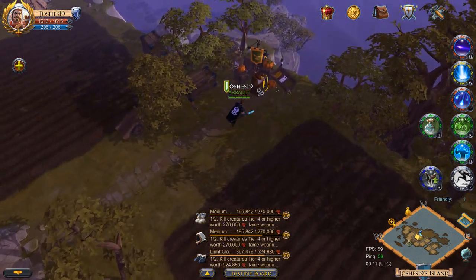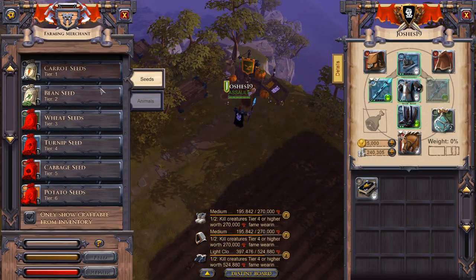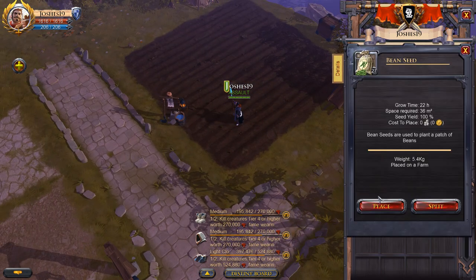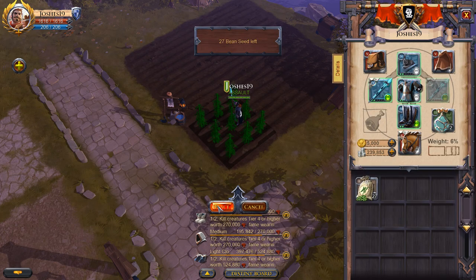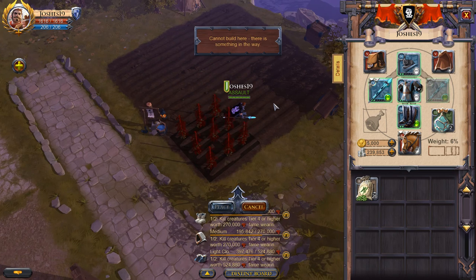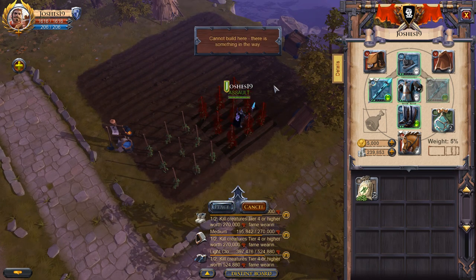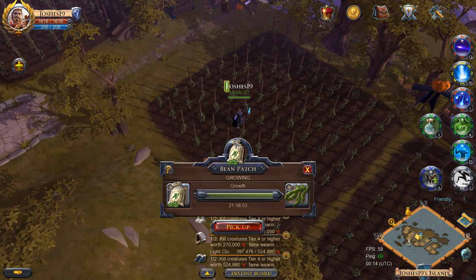You can then purchase seeds from the farming merchant, who will be located on your island near your farming plots. Once you have purchased your seeds you can right-click them and choose place. You will see a square indicator appear around your character showing where the seed will be placed, and you will then need to move your character over the farm in order to plant your seeds.